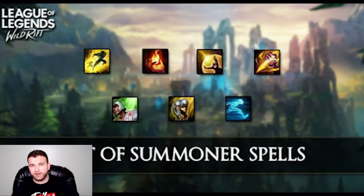Just to give a little background: every champion gets to use two summoner spells every game. No matter what, you always get two. And one of them should always be Flash — always. 99.99% of the time. So we're going to go one by one here.